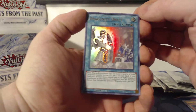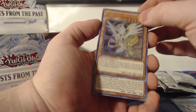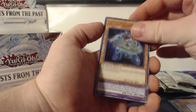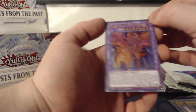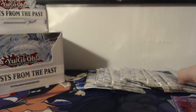Dragoonity Draft, Hieratic Dragon of Tefnuit, Time Thief Regulator, Photon Thrasher. And we got a Meteor Black Comet Dragon!